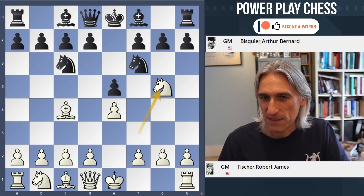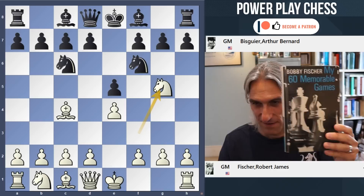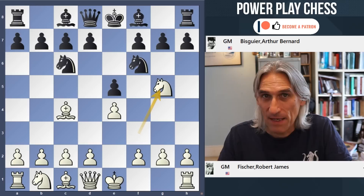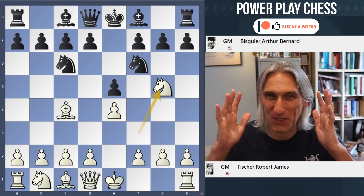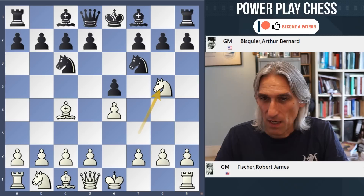That immediately brings to mind another game from this opening in Bobby Fischer's 60 Memorable Games. It's a book I've had on my bookshelf for about 11 or 12 years — one of the first chess books I ever got. There's a game Fischer played against Arthur Bisgaier in 1963. Fischer was around 20 years old. Bisgaier was a grandmaster and an absolute stalwart of American chess — actually in his early 30s at the time, and a very fine player in his own right.